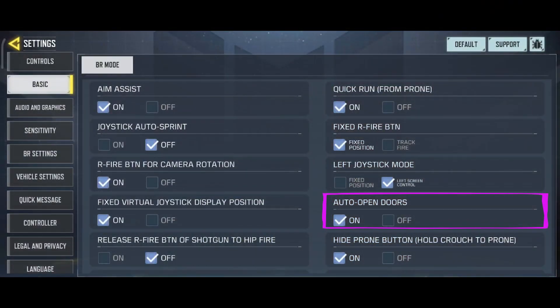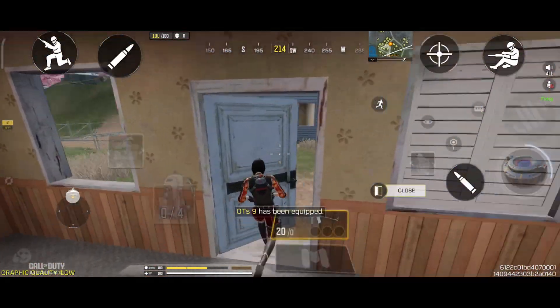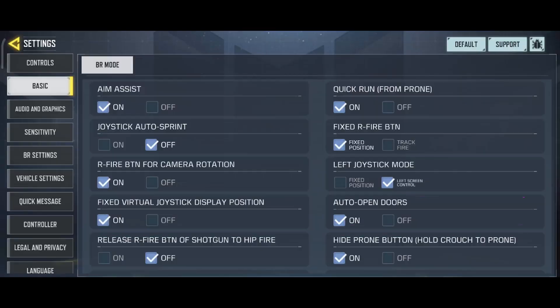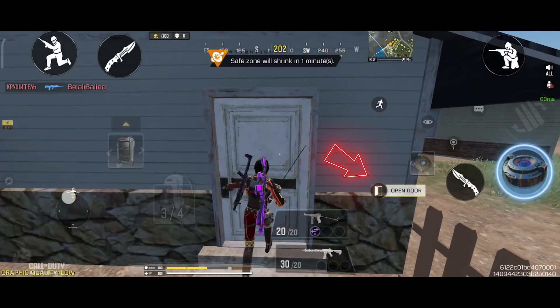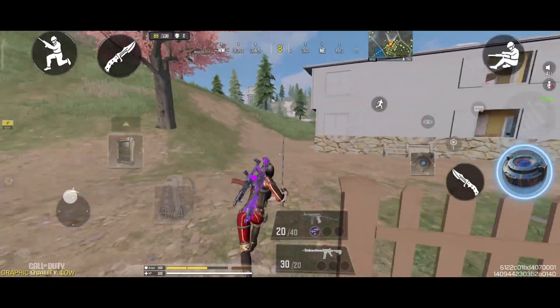The next option is auto-open doors. When this is set to on, any door you approach in the game will open automatically — this can be a huge advantage. However, if this option is set to off, you will need to use the open door button when you approach a door, which can be time consuming and could get you killed if an enemy is behind you.